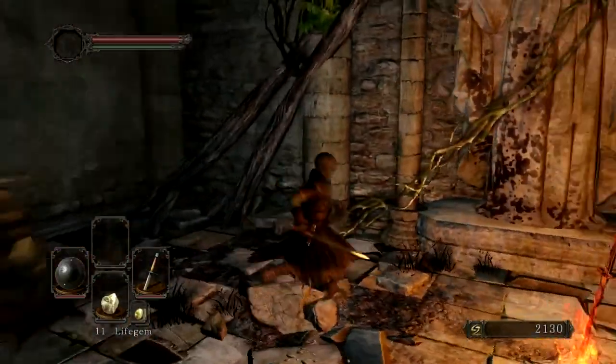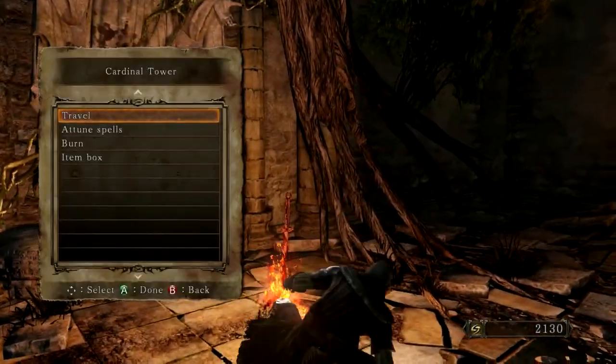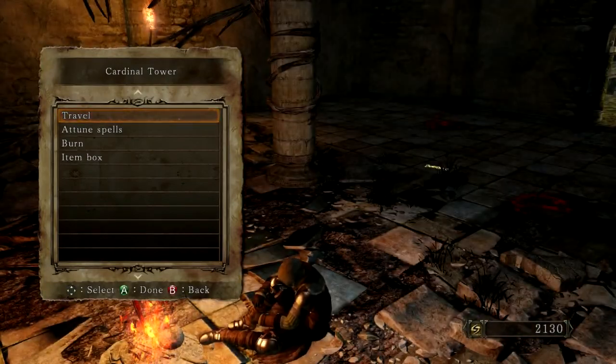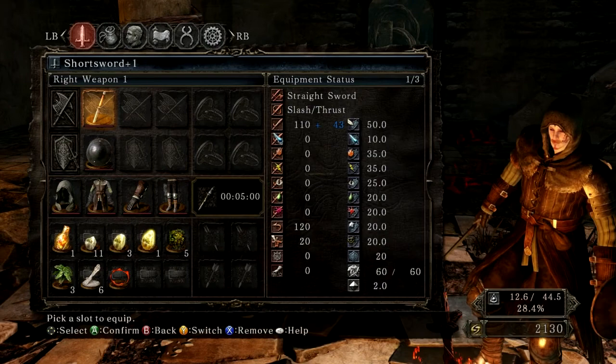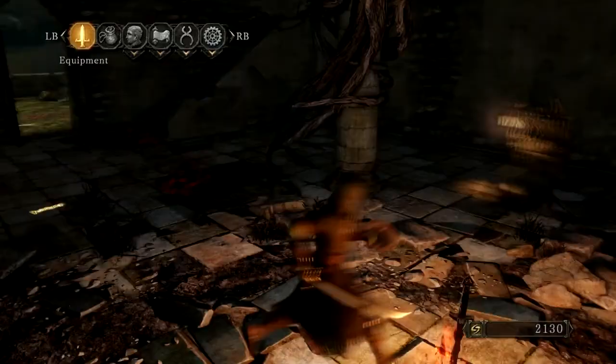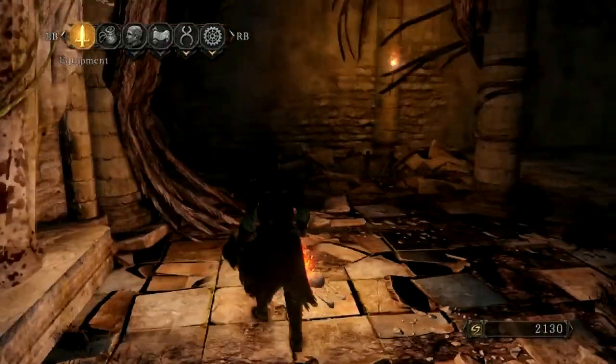There's a lot of summon signs around here. I don't know why. Well, let's rest at the bonfire. I know it respawns the enemies, but my scimitar was about to break. Let's go back and equip the scimitar. Alright, that's how you pronounce it. Much better. Well, that seems like a good amount of progress, I think.